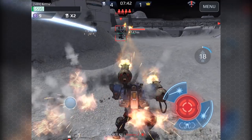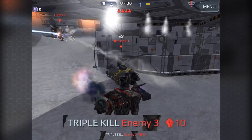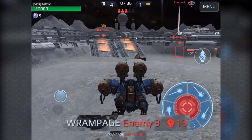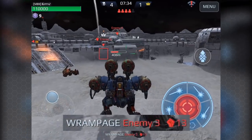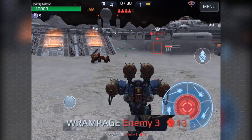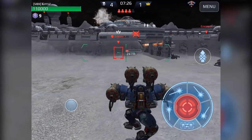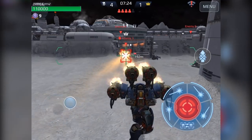Last but not least, prioritize enemies with kill streaks. This might be one of the most important points. Normally if you kill one opponent you get two points, however if you look at the bottom of the screen, this enemy had a massive kill streak. By taking out this enemy I was able to get 14 fist points, going from 9 points up to 23 points.